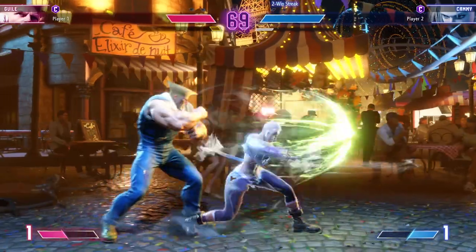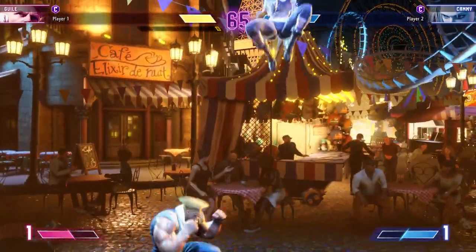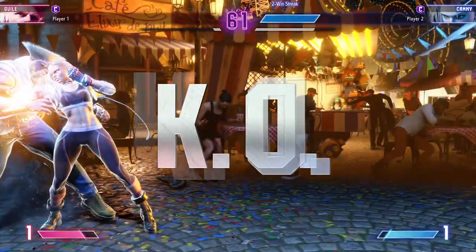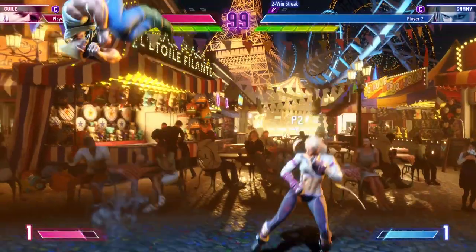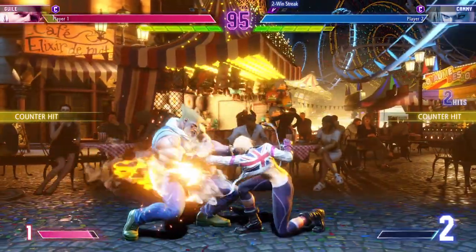Player 2 is maintaining the corner position for some juicy damage. Sonic Blades! Jumps him with the projectile. Show with the medium kick. Burnout activates. Player 2 picks up the first round — that'll give them a psychological advantage.